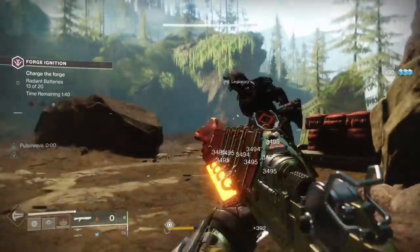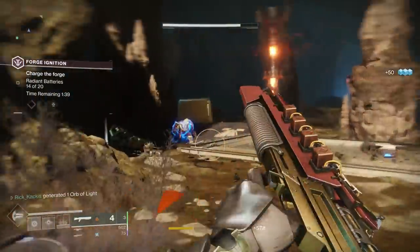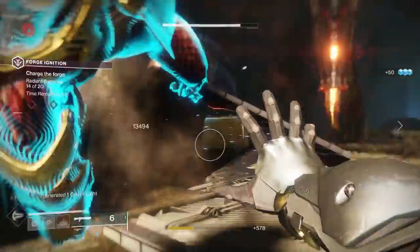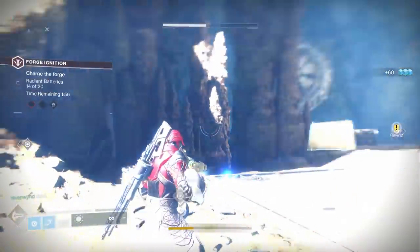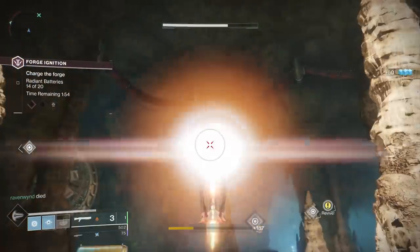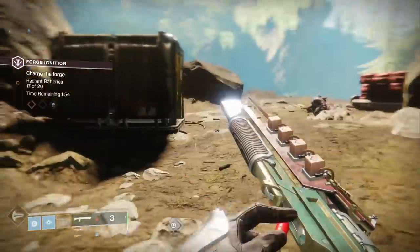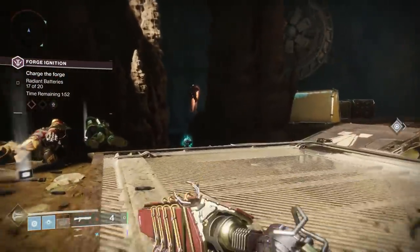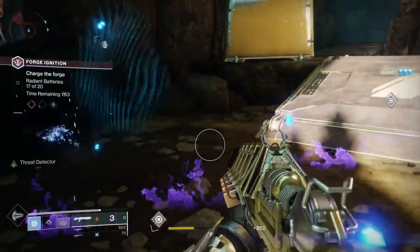What is up guys, Rick Kakis here. Today we are going to be showcasing how to input the three secret codes in the Vollinger Forge. Doing so will allow you to unlock three secret emblems. Collecting all three emblems will allow you to interact with the three hidden crests, which will finally give you a secret message.